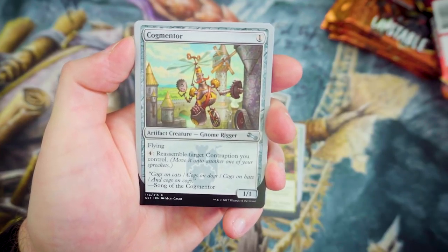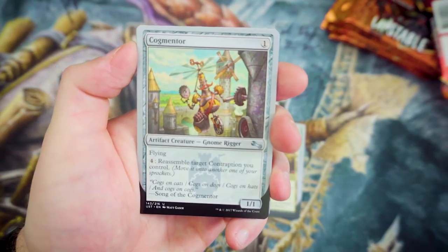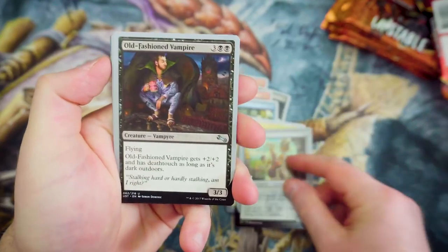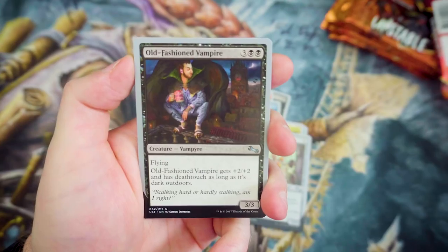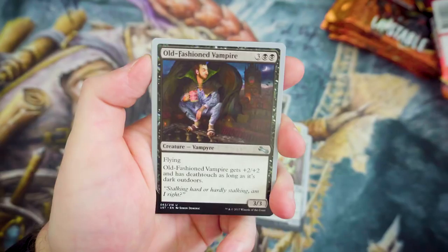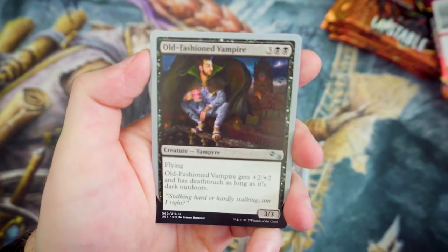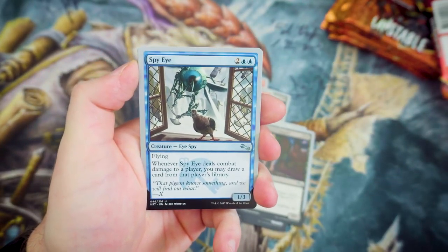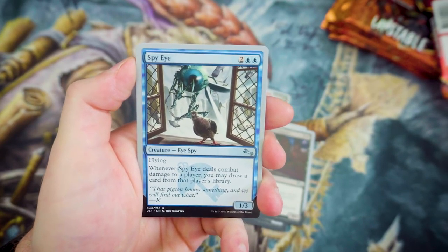First of the uncommons is Cogmenter — for 1, it's a Flying 1-1 Artifact Creature, and you can pay 4 to re-assemble target contraption you control. A 1-1 Flyer for 1 is pretty decent. Next up we've got Old Fashioned Vampire — for 3 and 2 Black, it's a Flying 3-3, and it gets +2/+2 and has Deathtouch as long as it's dark outside. I really do like that — especially this time of year, if you're playing in the evening.